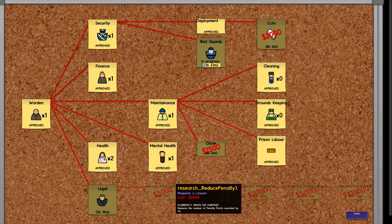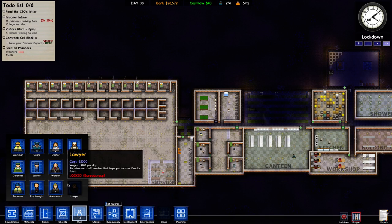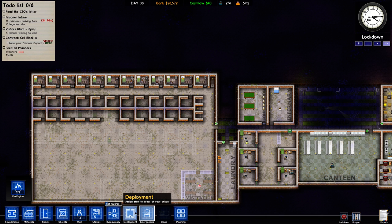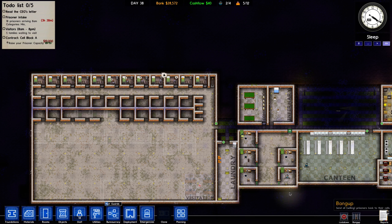I also want the riot guards in case anything does get out of control, but I'm not sure how to use them. Because if you go in staff, they're not here. Oh, unless it's like an emergencies thing — you call them the SWAT team. He's not in lockdown. Go back to sleeping. Stop complaining.